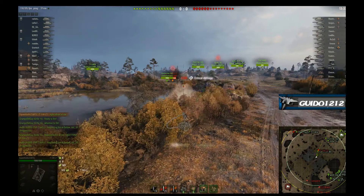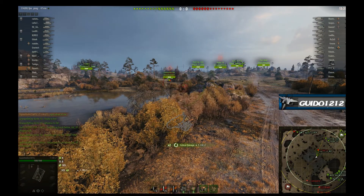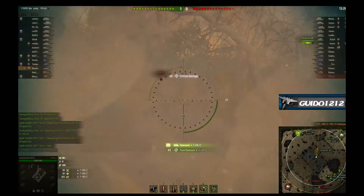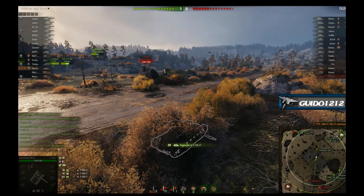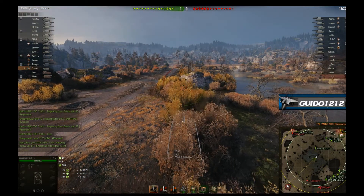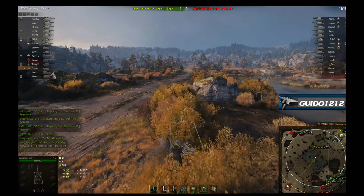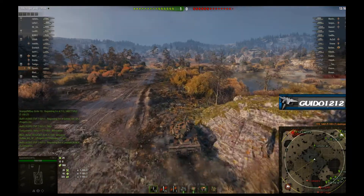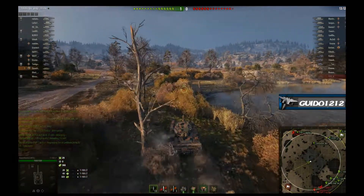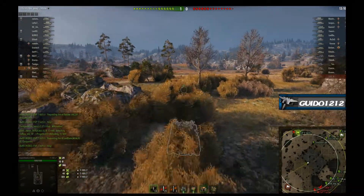He ends up shooting in here — critical damage. The Centurion is having a hard time killing him, Centurion takes another hit, Squash puts this guy down. And that is kill number one, with a whole 29 hit points of damage. But he now owns this middle, and even better, there are no enemy scouts left. He is going to play this extremely aggressively. It's one of those things — nothing ventured, nothing gained.